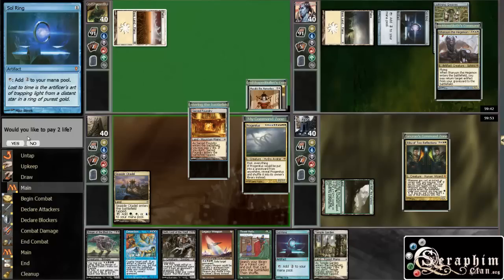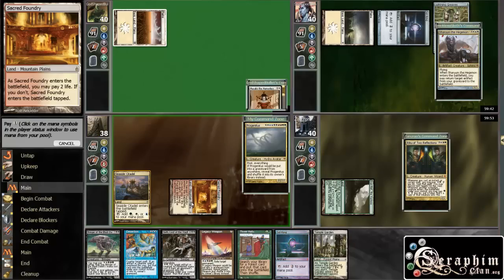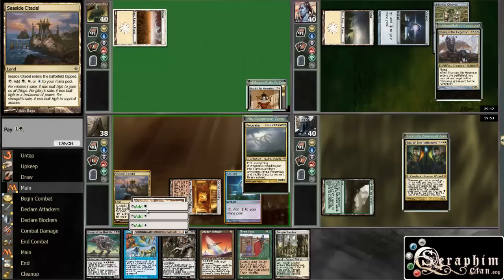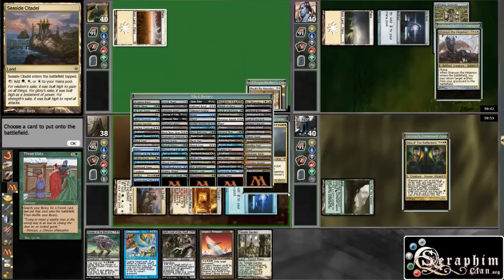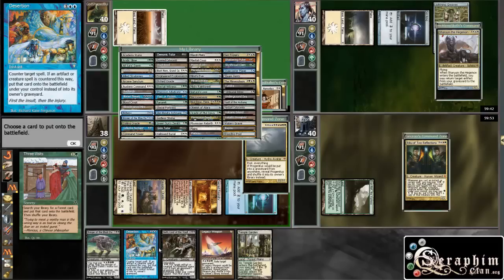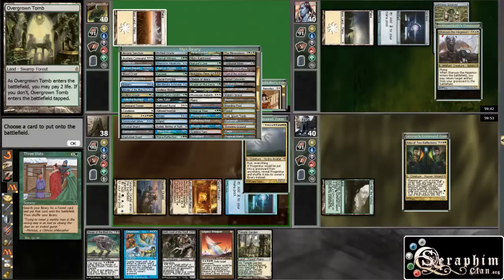On my turn I'd like to pay two life to get Sol Ring out there, then go get a Forest. I don't have anything to do with two mana anyway. I need a second color — I have green, I need black — so it's going to be an Overgrown Tomb.